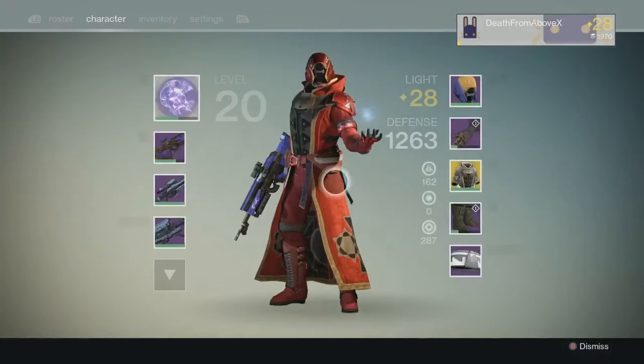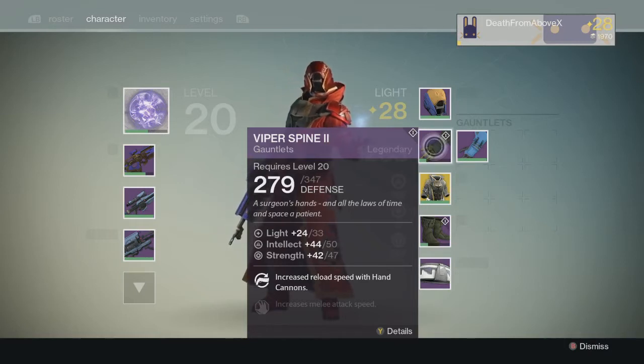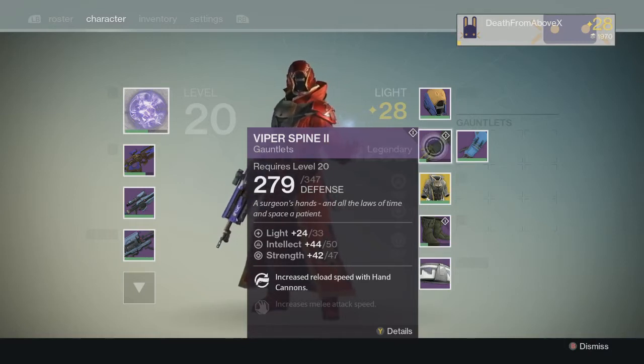So let's take a look at what I got. We're looking at the Viper Spine 2 legendary gauntlets — this is a vanguard legendary item from the DLC, from Expansion One. You have a little diamond with the one in the corner, which means it is a light level 31 armor piece. You can see the light goes up to 33.